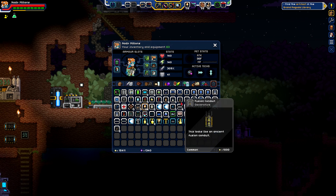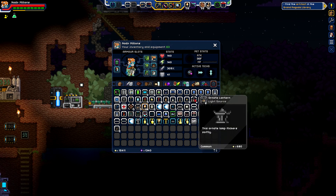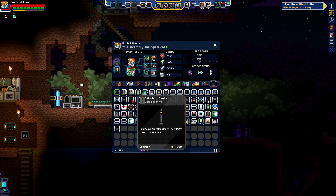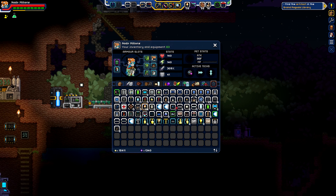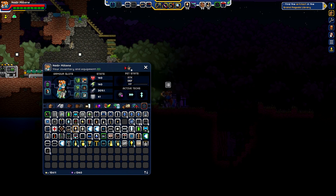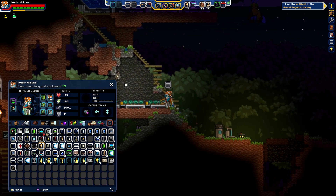Oh, we've got some — I've got this fusion conduit, got this nice ornate lantern. Ancient device? Nope, that doesn't quite fit. Let's throw down just this ornate lantern. Let me move this back into the right place here, just put it right on the ground there. Nice.